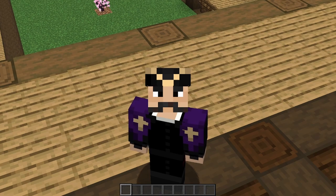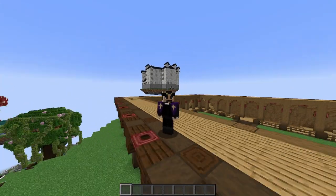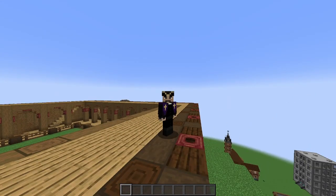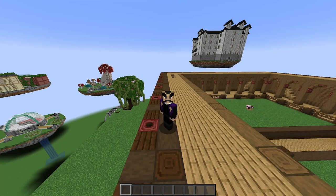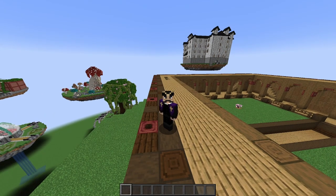I want to establish there are two types of building: survival and creative. For the sake of this series, when I say creative, I mean creative in the sense of the use of world edit or other mods for commands. Otherwise it would be the same thing as survival — you just don't have to gather resources manually.